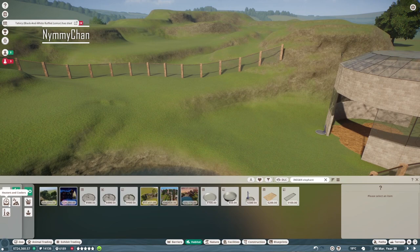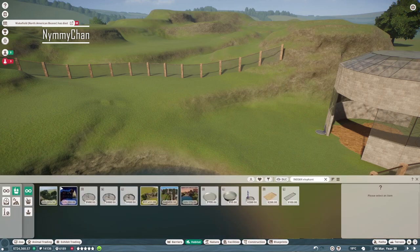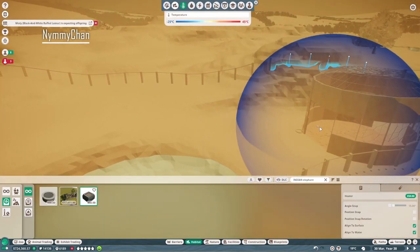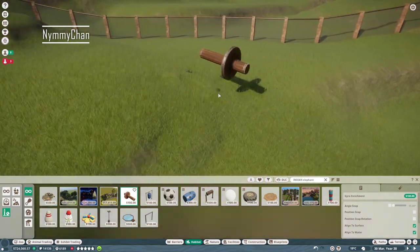Okay, heaters and coolers — do they need them? I have no clue. What's their ideal? 8 to 40 degrees. We're in a temperate biome so it's probably gonna freeze, so just in case let's place some heaters. A beaver pool — I don't see why that's for an Indian elephant, but that's probably just me.